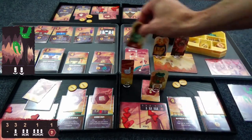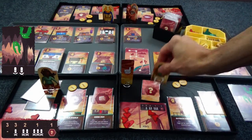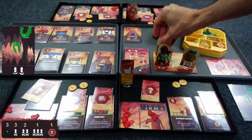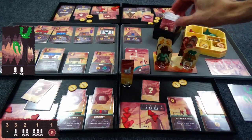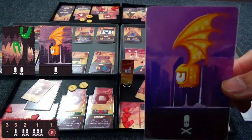No one has bought a building that gives the jump ability, and I don't believe there's even one available — oh, there is one pictured, it's a cost five. Everyone has returned home and we are going back in. We draw and reveal a cyclops bat that does one damage.